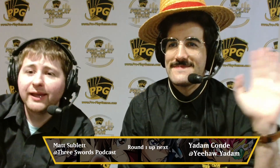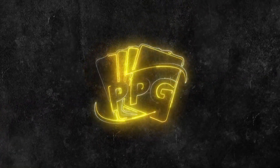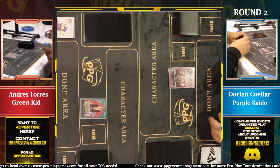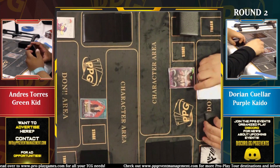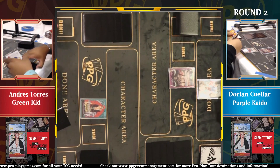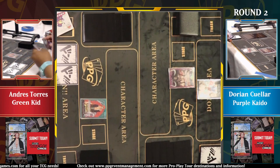Welcome back everyone, we are now going into round two. We have Kid versus Kaido, so let's go right ahead to the gameplay. We have Andres Torres on green Kid — multiple YCS champion (YCS is of course from Yu-Gi-Oh) — and Dorian Color on purple Kaido. Kaido is going first, so very interesting, and we are off to the races.